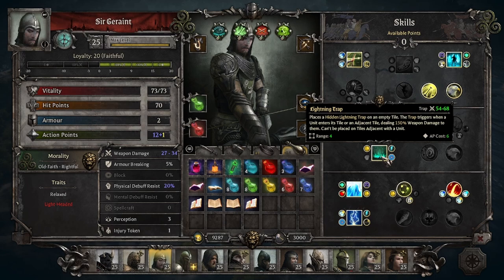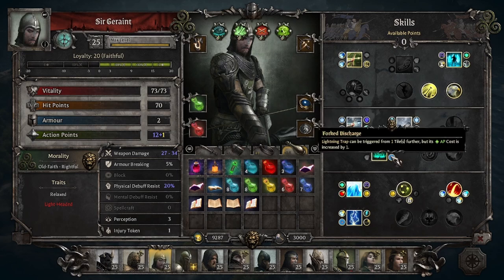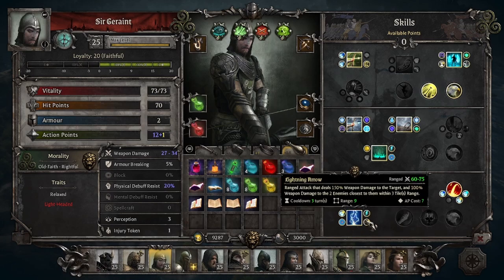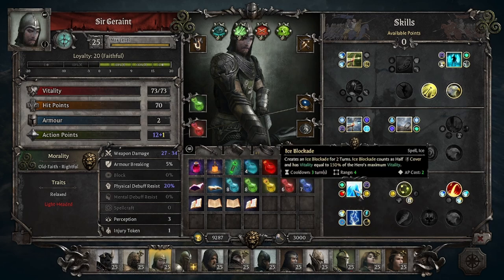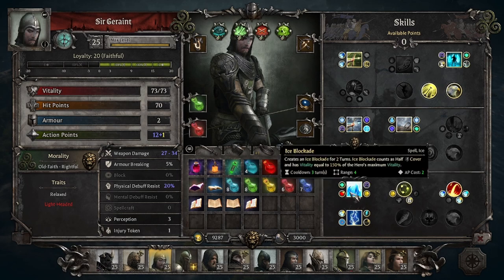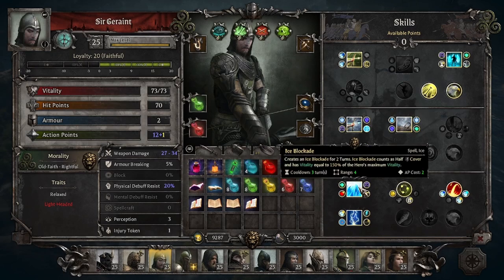There's also Lightning Trap, which you'll probably remember from the original Sir Bedivere skill tree — it's basically been moved over to Garaint, and all the upgrades are the exact same. There's Lightning Arrow, which I'm pretty sure was a Tier 2 ability previously, now it's Tier 3; it didn't really need to be changed. And this here — you may recognize the tooltip from Ice Wall — is Ice Blockade. This is something I've mentioned before: I think it's just what Marksmen need if you want Cover Expert to actually be a thing. He can create a small Ice Blockade for two turns, providing half cover, and basically giving himself the Cover Expert trigger on demand anywhere in the battlefield.